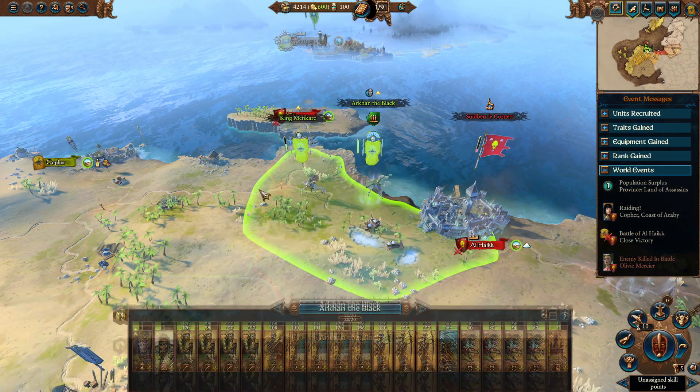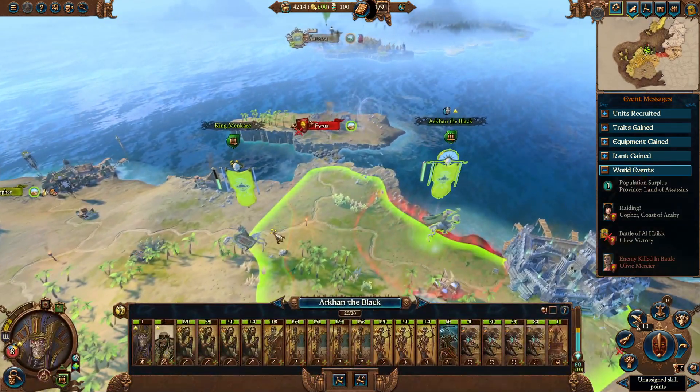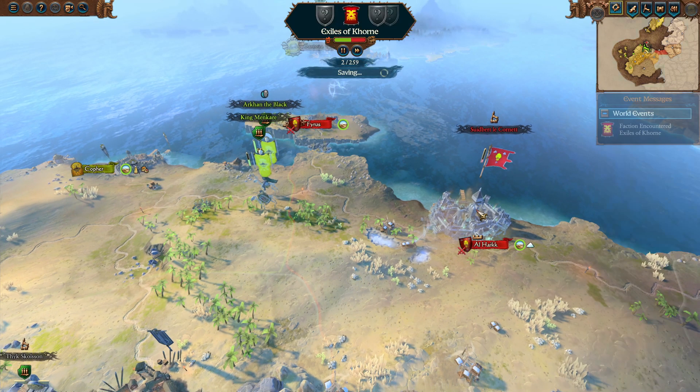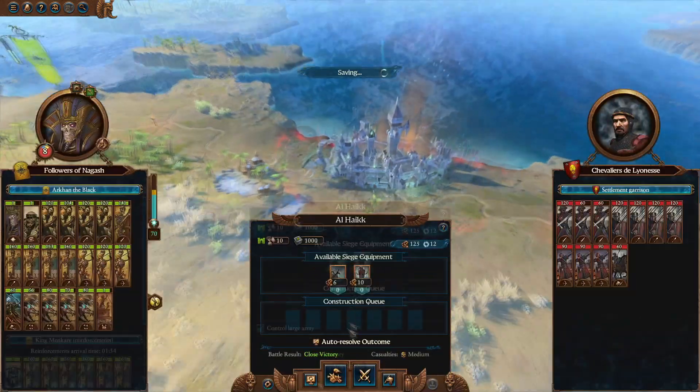After I win the battle, I force march back into my own territory to replenish, allocate skill points, and end the turn. Next turn I attack Al-Kha'iq and occupy it.